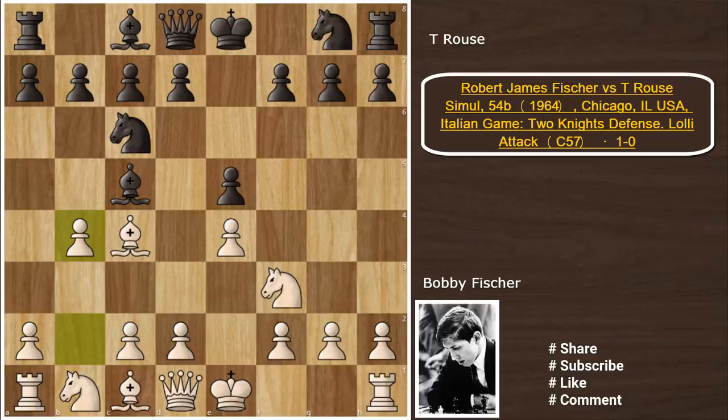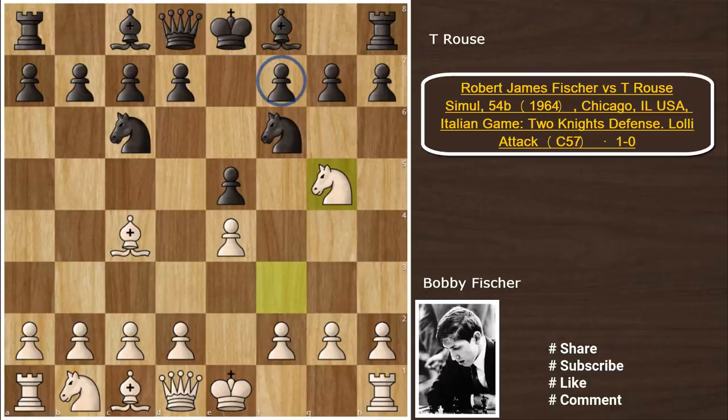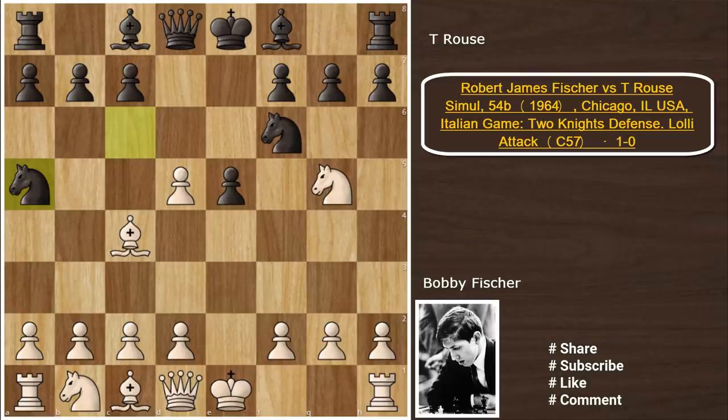But then you have to be ready for the Italian Gambit with b4. So anyway, after Bc4, Nf6, and Ng5, black can defend f7 by playing d5, just breaking the connection between this bishop and the f7 pawn. So exd5, and now Nxd5 is just a mistake.